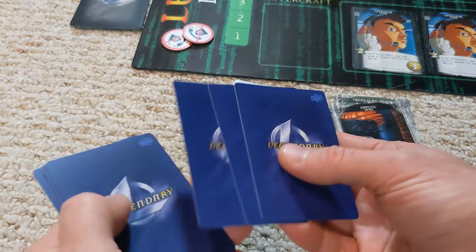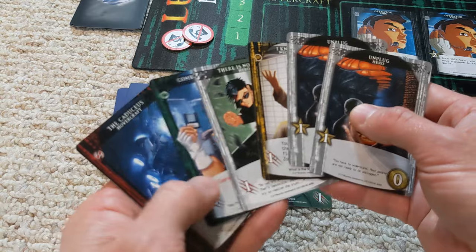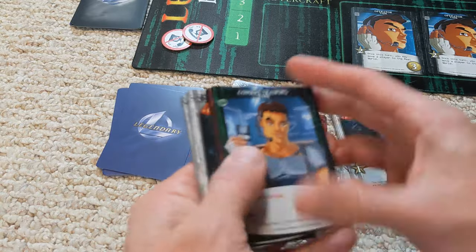We draw six cards and see what we get. We've got some symbol cards but no coordination. At least we've got some coordinates coming up both economically and damage-wise, so maybe we can get lucky with some attacks.